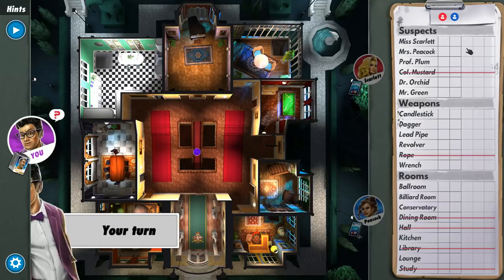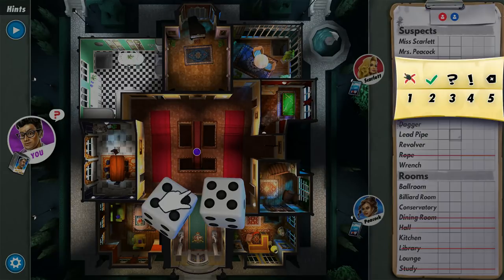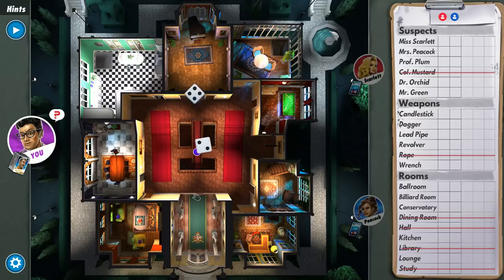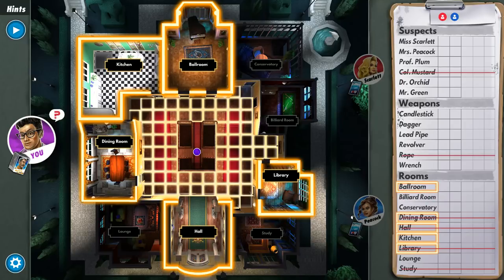Alright, so this is what we know. The computer actually does the tracking for us, which is kind of cool — we can also manually put an X or a check ourselves. I rolled a six. I want to get into a room as quickly as possible, but I don't want to go into a room I've already crossed out unless I want to narrow down a weapon or suspect. For example, if I have the dining room card, I can still choose a suspect or weapon when I'm in there.